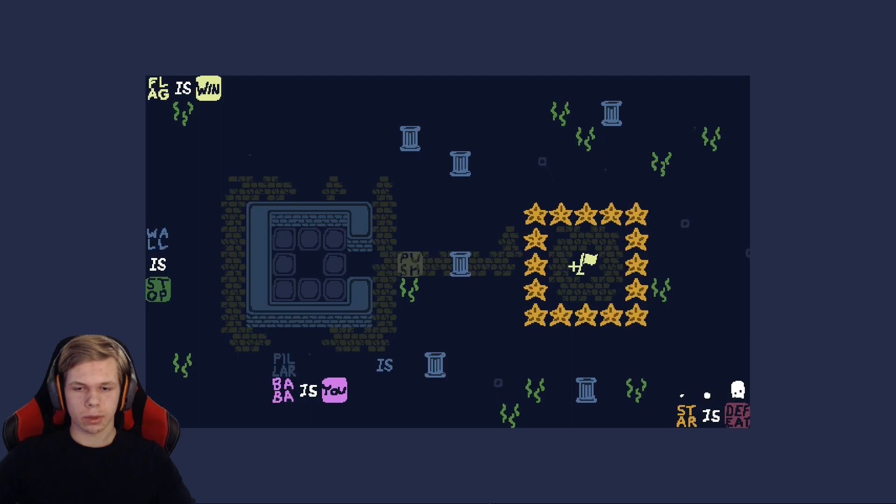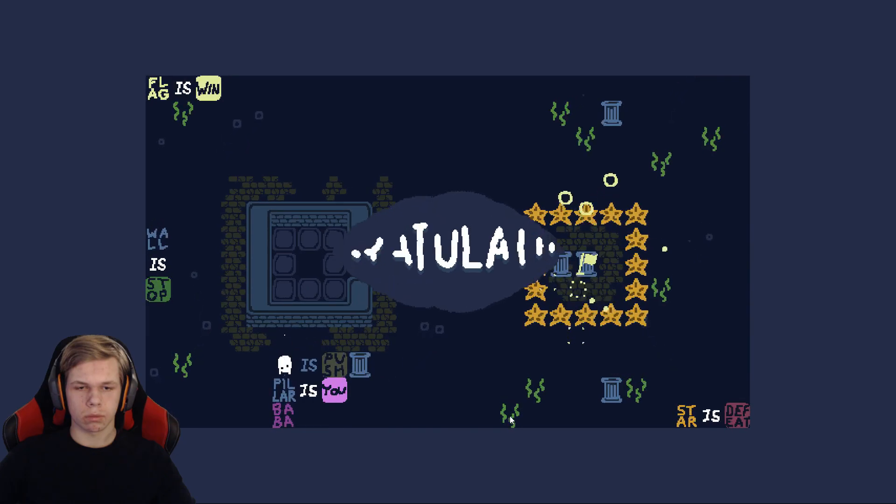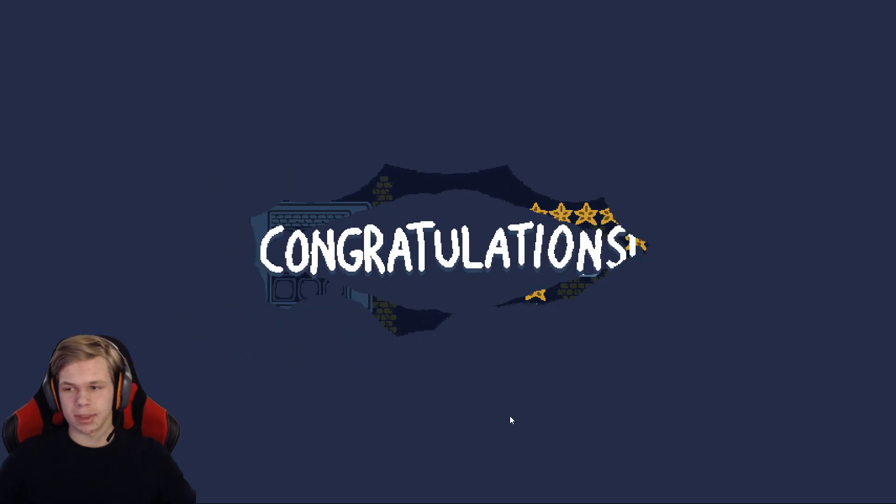Can I put something here? Pillar Is Defeat — no. Pillar Is Star — then you get all stars here, that won't work either. Oh yeah, I forgot the Push — that's maybe really important. Pillar Is Push. This doesn't work right... I just put three pillars and do this. It touches the flag now. Oh god — now we can just say Pillar Is You. There we go!